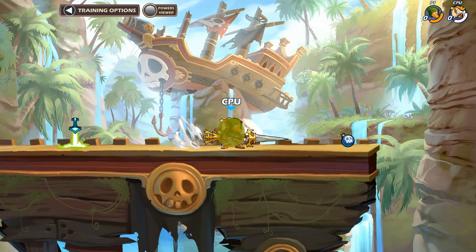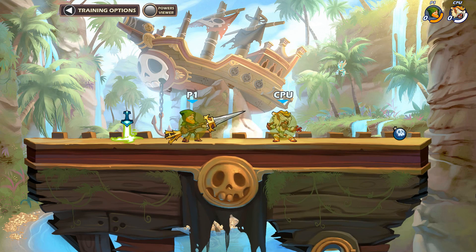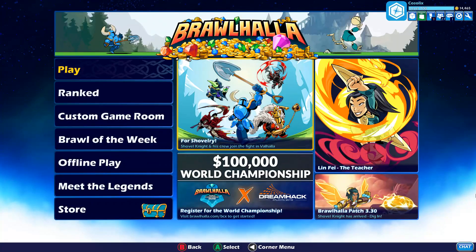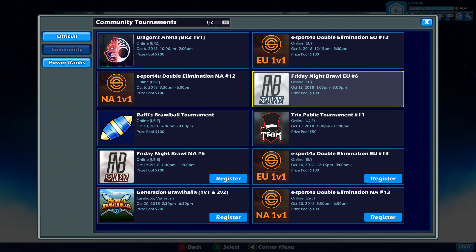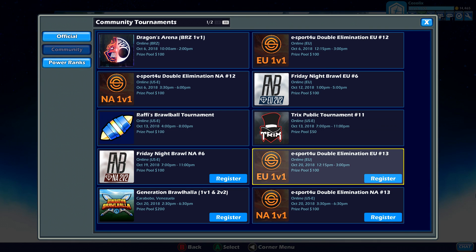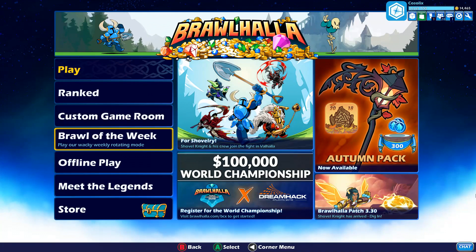The last tip is to join as many tournaments as possible. Playing in tournaments gives you competitive experience, and you can always try to place higher each time. Tournaments can be found on the main menu — both official and community ones — and you can find more outside the game by searching Brawlhalla tournaments on Smash GG. Compete, have fun, learn from your mistakes, and play ranked — you'll get better.